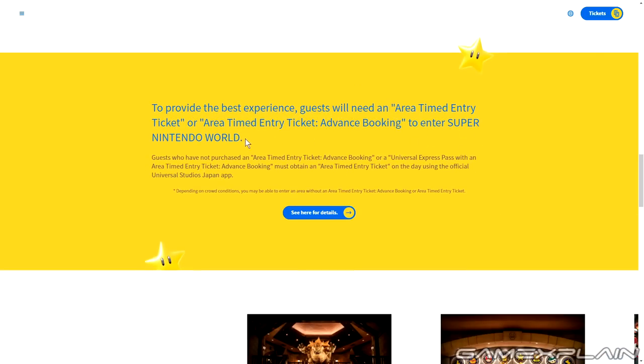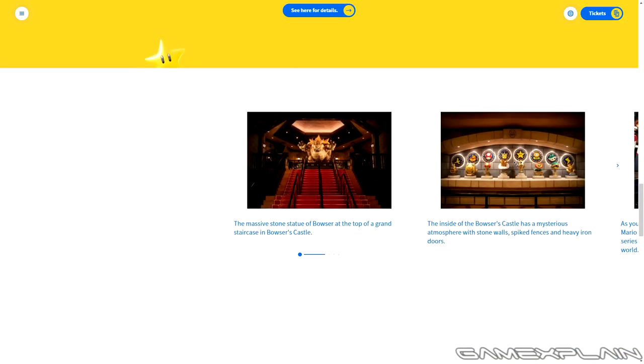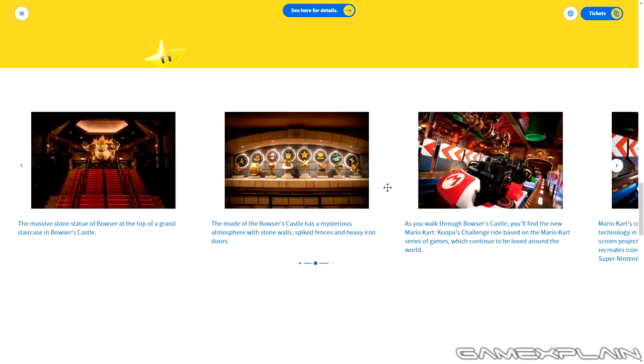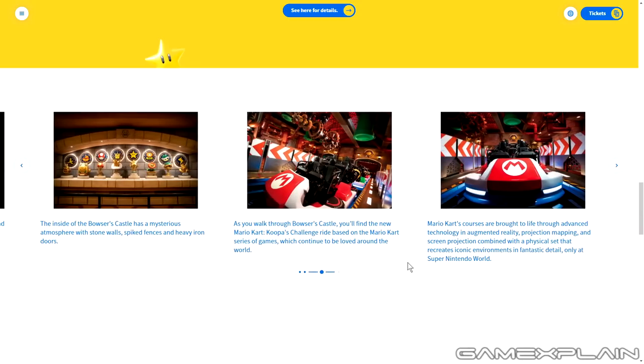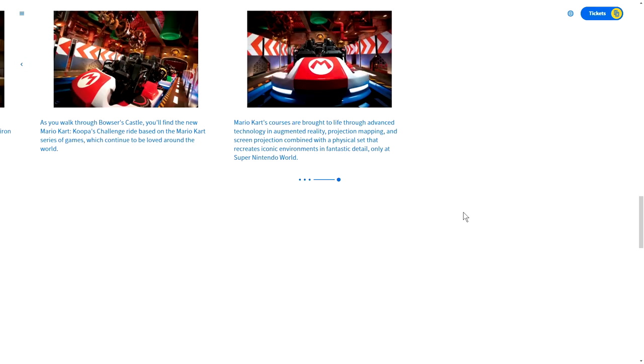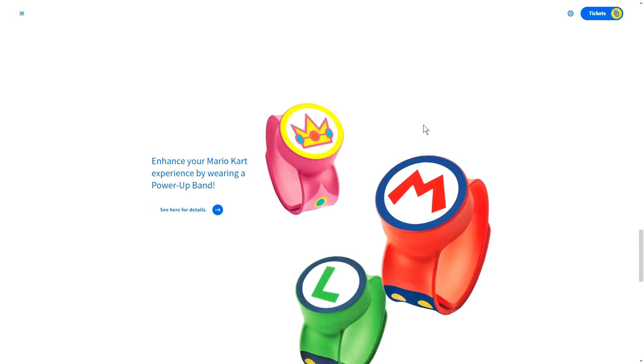To provide the best experience, guests will need an area-timed entry ticket — advanced booking to enter Super Nintendo World. Here we get a better look at the Mario Kart ride, Bowser's Castle. There's a massive stone statue of Bowser at the top of the grand staircase. The inside of Bowser's Castle has a mysterious atmosphere of stone walls, spiked fences, and heavy iron doors. As you walk through, you'll find the Mario Kart Koopa's Challenge ride, using augmented reality, projection mapping, and screen projection combined with a physical set that recreates iconic environments in fantastic detail.